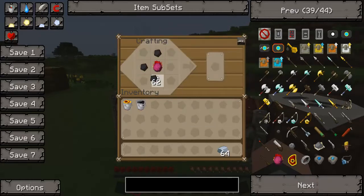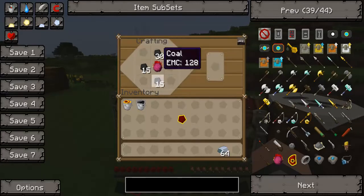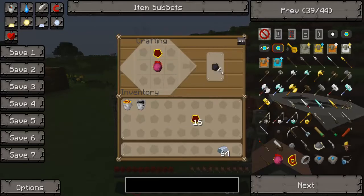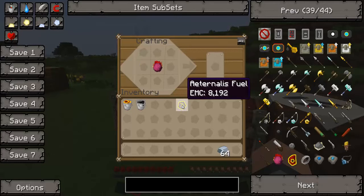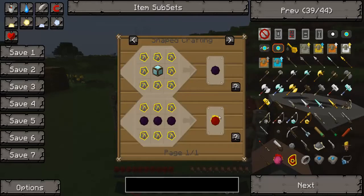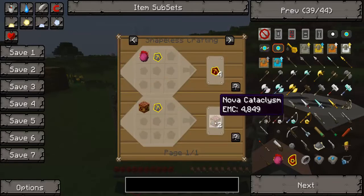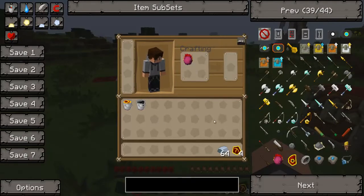Now if you put four coal around the Philosopher's Stone — and this is shapeless, so anything can go wherever you want — it makes alchemical coal. I'm going to turn all my coal into alchemical coal. You can turn it back into four coal, or keep going — put four more in and that makes a Mobius fuel. Put four of those around and you get an eternal fuel. One stack of coal turned into one eternal fuel, which can be used as a huge energy source, or to make dark matter, red matter, nova cataclysms — it's awesome.